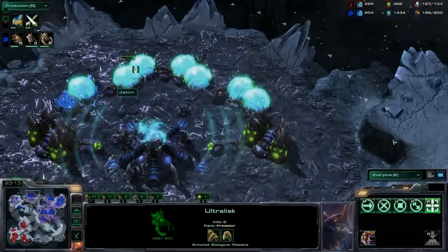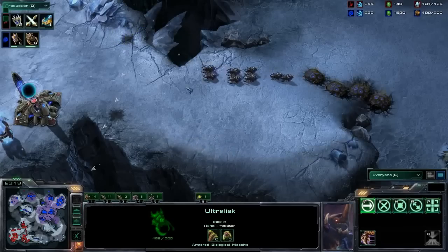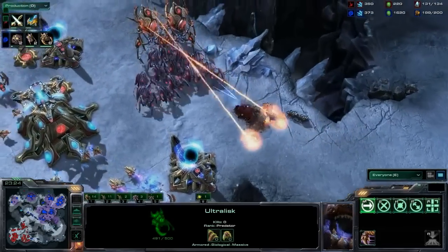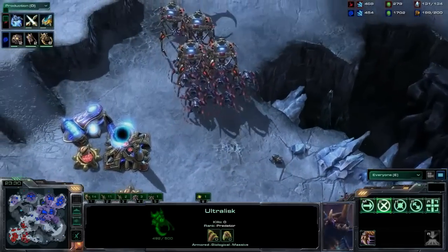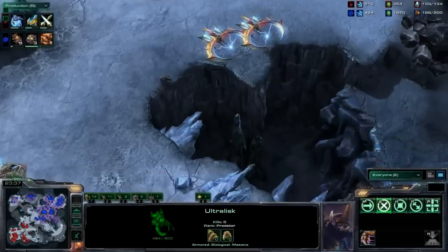Ultralisks have the burrow charge ability — it can close such a large gap and briefly knock up and distract units as they close that distance. The vipers want to get in position and cast Abduct to snatch up the tempest and the colossus. The oracle is still being used to entomb all the mineral fields to shut down the mining. The remaining swarm hosts are slowly working on the Protoss natural. Both players are really just vying for the economic game.